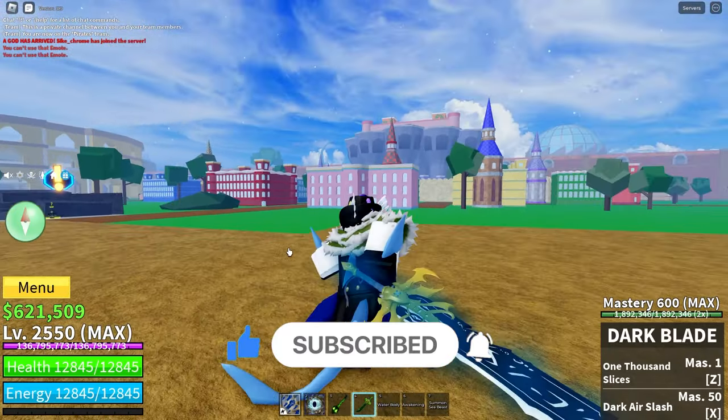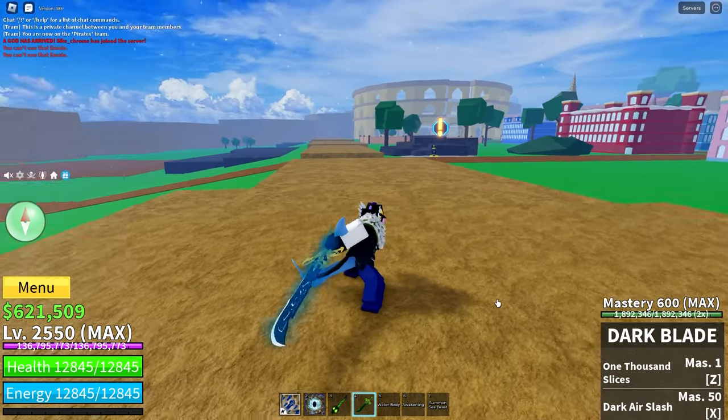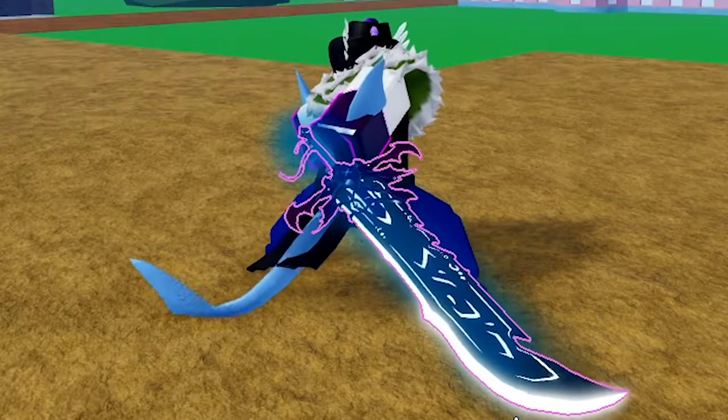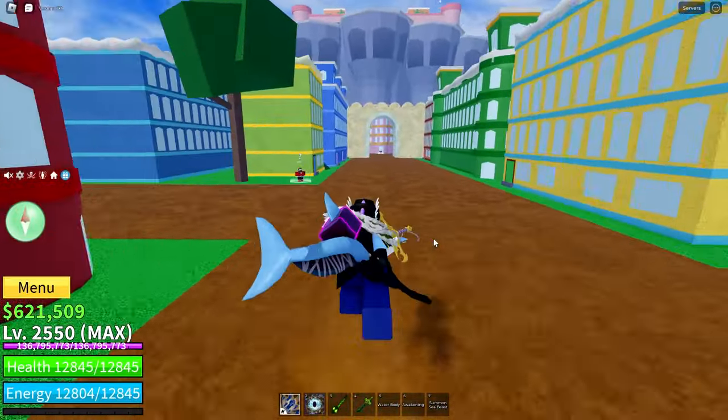As you can see, my Darkblade has the C enchantment, the absolute worst enchantment on it. But when I do this, it is white if you ignore my haki. That is Darkblade version 3.